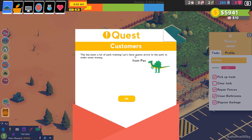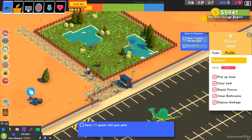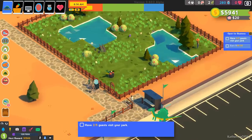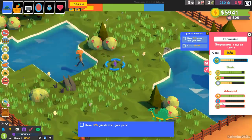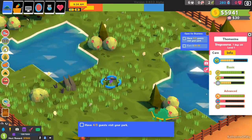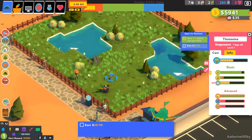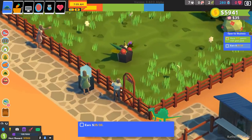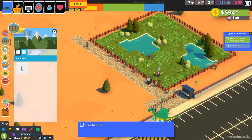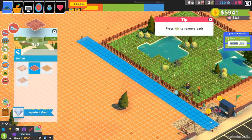We're going to have a problem soon with Thomasina — privacy at 44%, needs a more private exhibit, being looked at by too many people right now. We'll fix that in just a moment. This guest is cheering, he's pretty happy. Let's go ahead and make another path — actually, I want to change the path to be red, like a red desert look. I think it looks kind of cool, and it's very fitting for the desert.